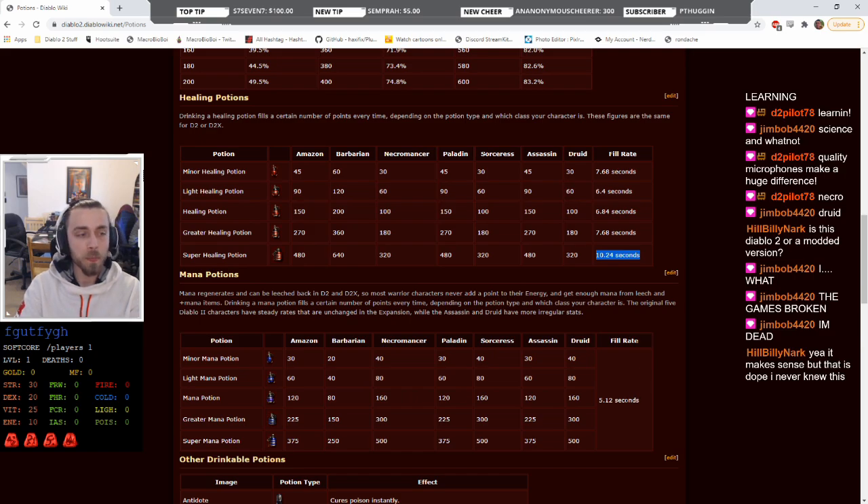For mana potions, you continue to get doubling up until the base mana potion, and it always takes a flat 5.12 seconds. This explains why the sorceress can teleport so long off the potions she uses in a speedrun, and also why classes like the druid and necromancer feel like wet paper towels when hit — they get the least amount from a healing potion, and it takes a while.